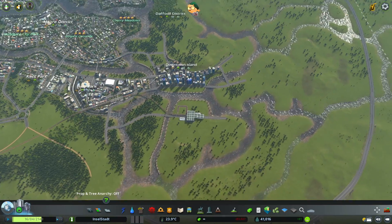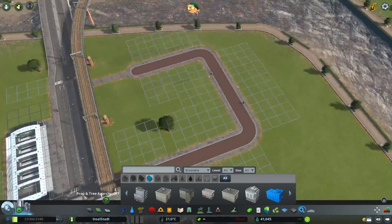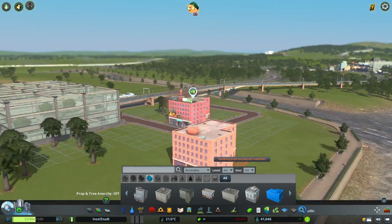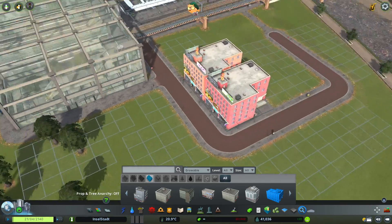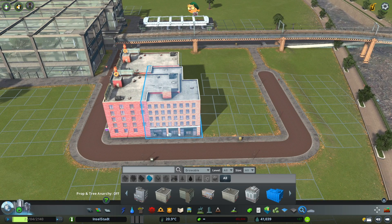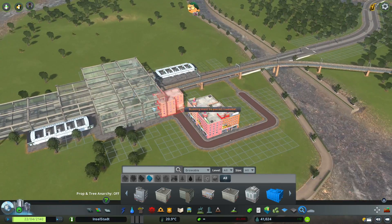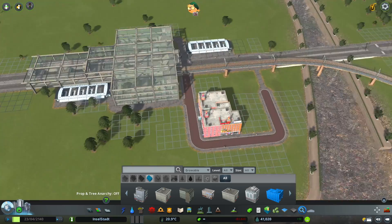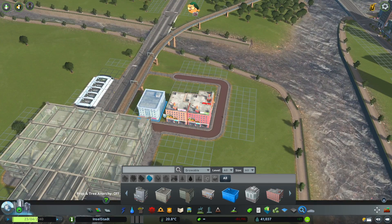I wanted to get this done early because obviously when I start building this whole area there's going to be a huge influx of people, so we need to have at least a train coming in. I want to add in some very squarish-looking buildings — I want them to be kind of this height, not too high. I want to kind of overlay it so it's like you get off the transport hub and then you're in a little shopping district.